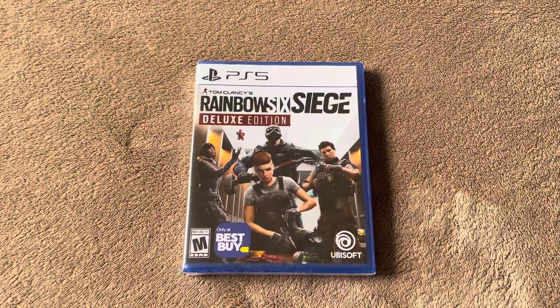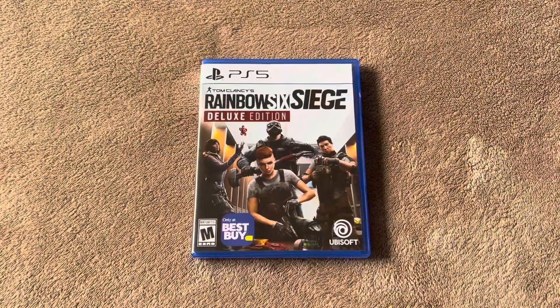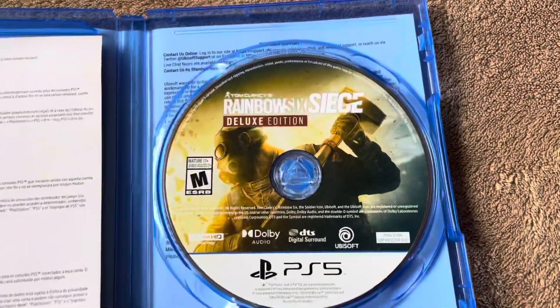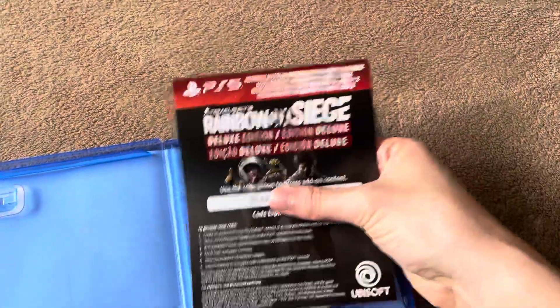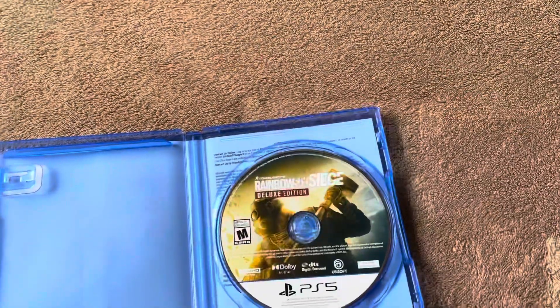I'm going to do a bit of a drum cut to when I get the seal off, and we can see what's inside. So I just got the seal off. First of all, we got a game disc right here. And we also got a code for the Deluxe Edition stuff — that's what that looks like. It expires in 2030, for those wondering.